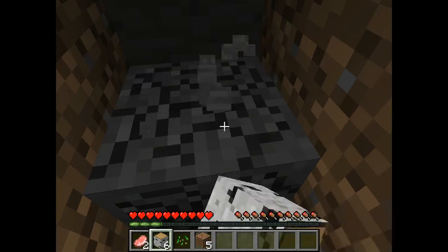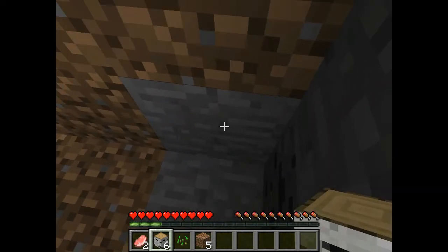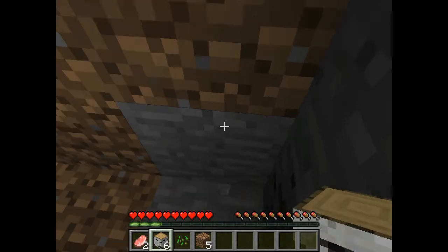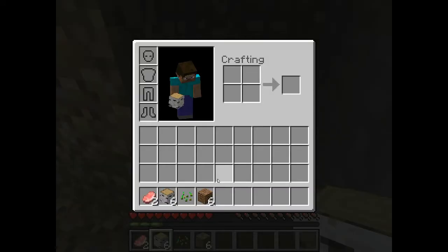As you'll see, some of these stone blocks — it takes longer to punch. That's why you need tools. So if you press E on your keyboard, this is your inventory right here. You'll see your person right there follows your mouse around, and you have all of your stuff here.